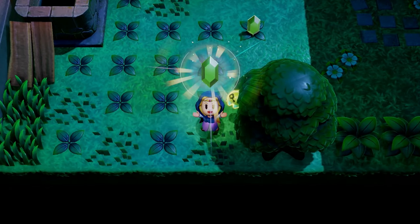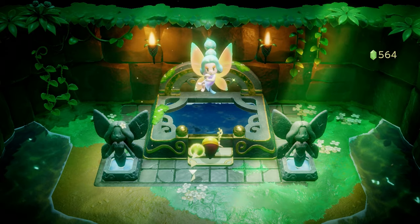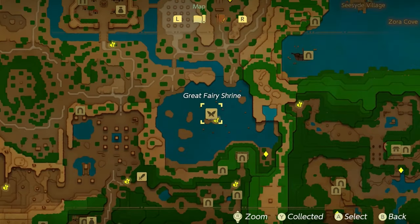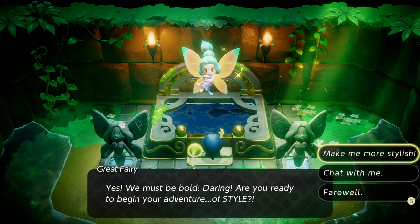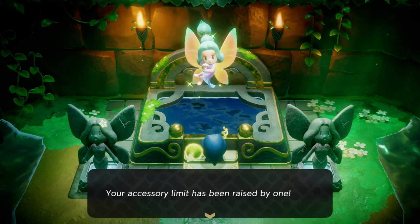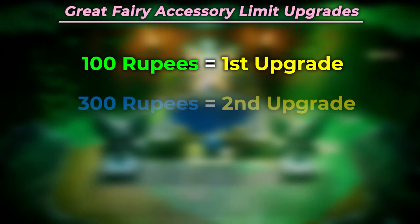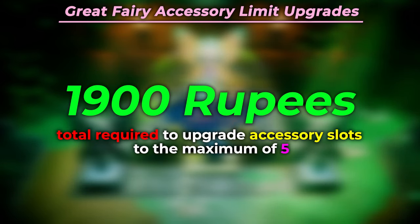Rupees are the form of money in the world of Zelda, and you don't need insane amounts of money to get everything you want. The biggest upgrades start by going to Lake Hylia and talking to the Great Fairy, which upgrades your style and increases the number of accessories you can wear at once. The rupees required are 100 to get to 2, 300 to get to 3, 500 to get to 4, and 1,000 to get to 5, bringing your total cost to 1,900 rupees.